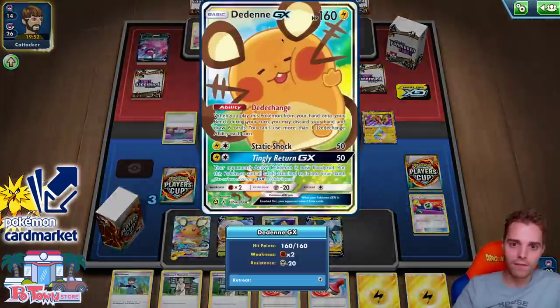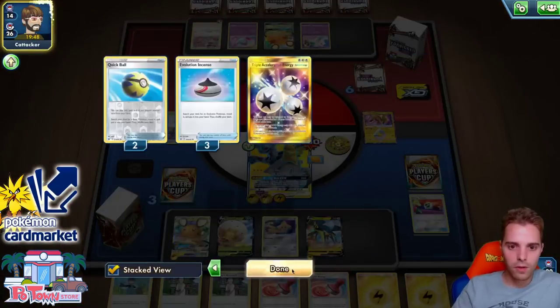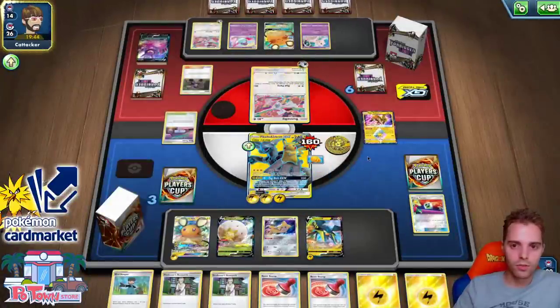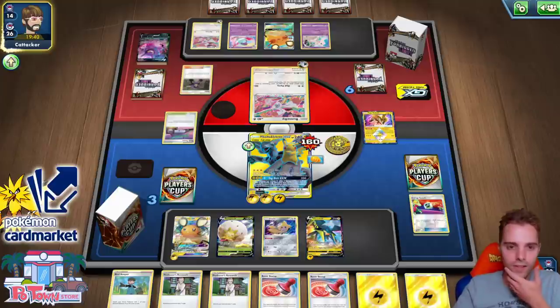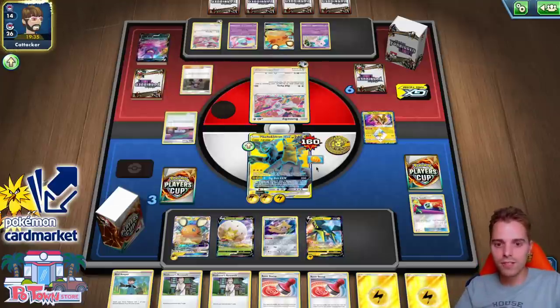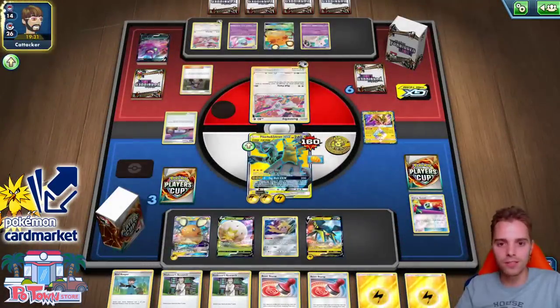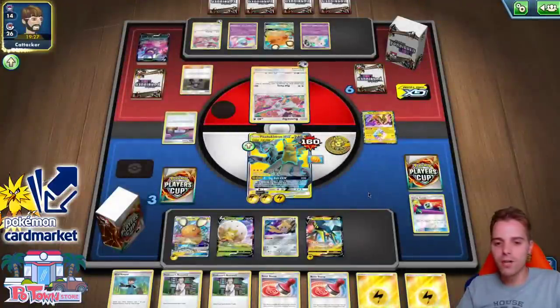Two bosses in here, Tapu as well. Maybe we Reset Stamp him and he dead draws. Mad Party — he takes three prize cards. A Reset Stamp could be nice. Galarian Zigzagoon — it's time for you guys to shine. Stamp the tree. Research, one ping. This Energy Switch could be useful but probably won't happen. Research for next turn — we can bench that. Getting Galarian Zigzagoon, Zigzagoon ping on this guy, Scoop Up, Zigzagoon ping on that guy. Smack Down. We just need to find one Scoop Up or a Zigzagoon.